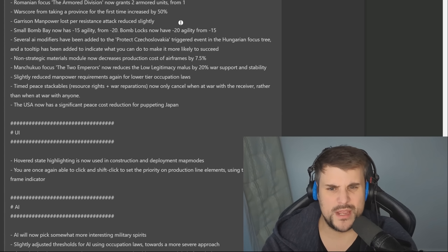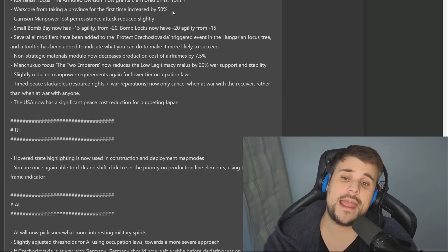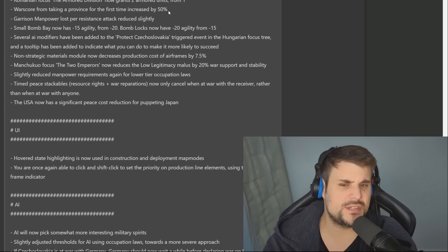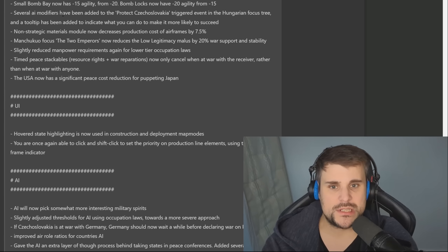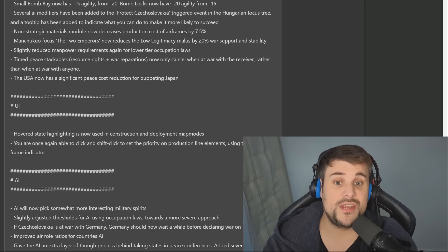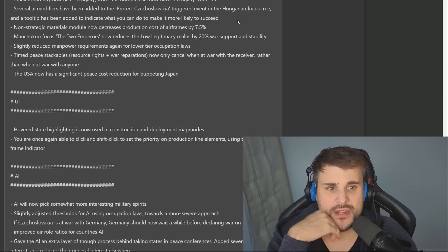War score from taking a province for the first time is increased by 50% — so if you're the first to take control of a state, that's a big bonus to your war contribution. Garrison manpower loss per resistance attack slightly reduced. Spore bomb bay now has minus 50% agility from minus 20 — they buffed that. Bomb locks now have minus 20% agility from minus 15 — so they've nerfed bomb locks. That's interesting because you were incentivized to add bomb locks since they allow naval strikes, where small bomb bays don't.